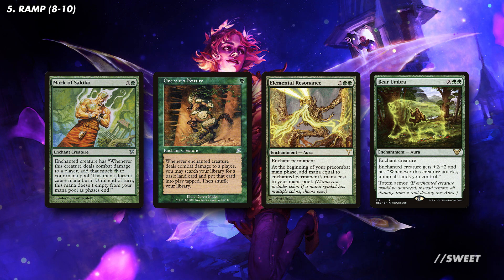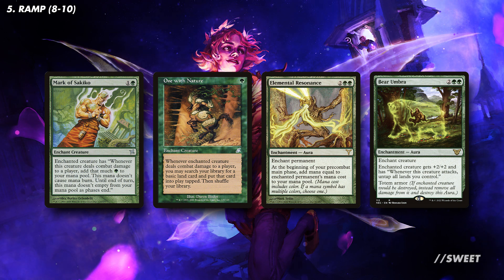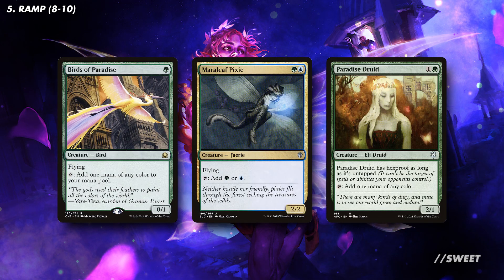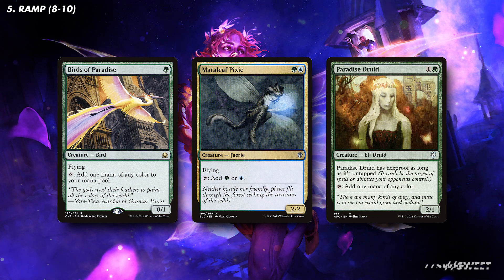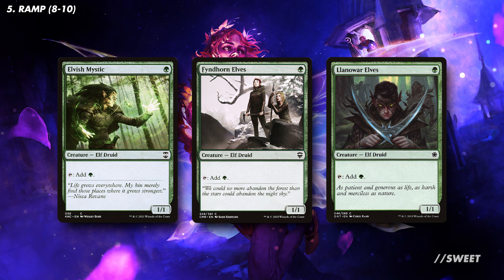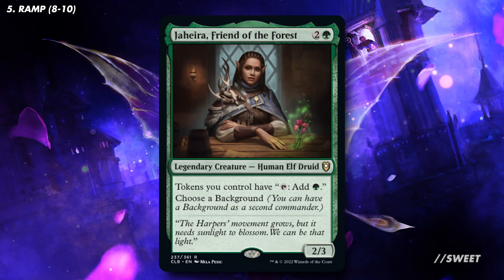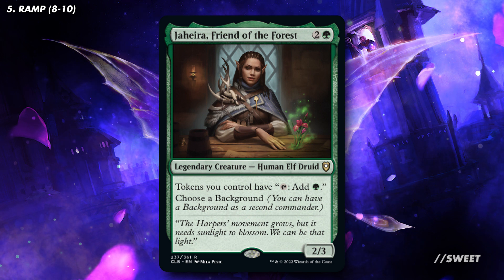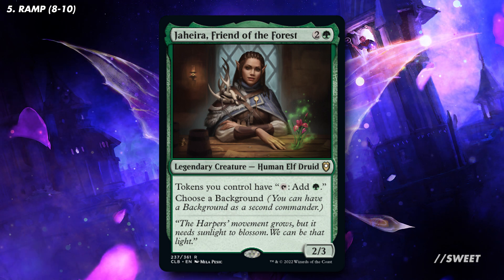Then you also have Bear Umbra, which untaps all of our lands when we attack, basically doubling the amount of mana we can make in a turn. The totem armour as well will also be invaluable at protecting Ivy. Next up we have our first batch of mana dorks. I'd really want to focus on ones with more effects than just tapping for mana, so that they can actually become scary creatures with some auras on them. For example the flying on Birds of Paradise and Muraleaf Pixie, and then the hexproof of Paradise Druid. After those you can look at some more regular mana dorks — these are still really good and are definitely solid options in budget builds. A spicier option is Jahira, Friend of the Forest. The copies of the auras we attach to Ivy are tokens which don't actually tap when Ivy's attacking, meaning you can use them with Jahira to tap for mana — a very nice interaction that rewards us for just doing what the deck wants to do anyway.